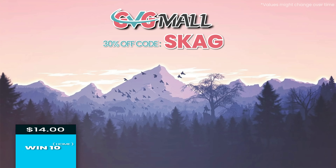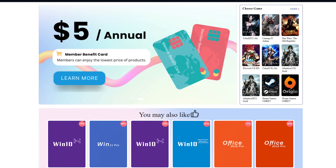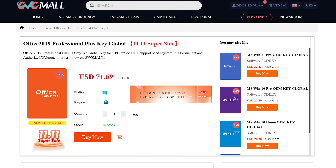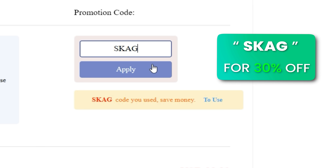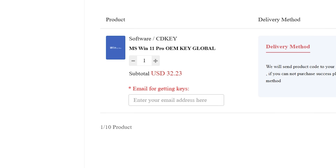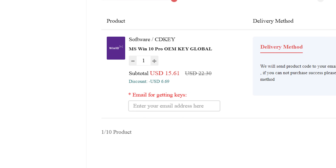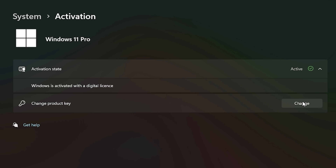Today's video sponsor is GBG Mode, bringing you lots of software deals like Windows 10, Windows 11, Office 2019 or 2021 with a new Windows 11 design. For all of these, you can use my SKG discount code for 30% off, getting a Windows 11 serial key for $22 and a Windows 10 one for only $15. Then use the key on your Windows settings and you'll have an activated system.